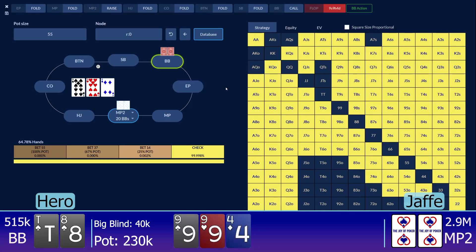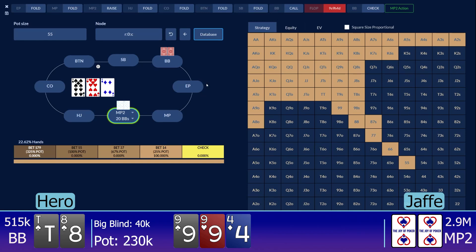He opens to 85k — just over a min-raise — and I call in the big blind with ten-eight of spades. The flop is the nine of spades, nine of hearts, and four of diamonds. I flop a backdoor straight-flush draw. I block ten-nine, I block eight-nine, so my hand does have decent playability on this 9-9-4 board. I don't get to lead here, so I'm just going to check, and I expect him to bet this essentially always.